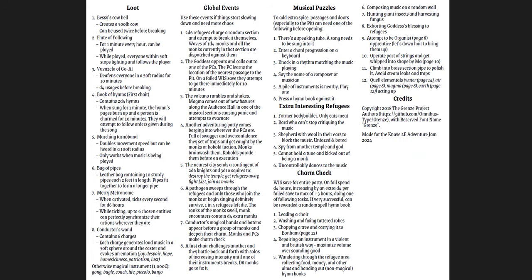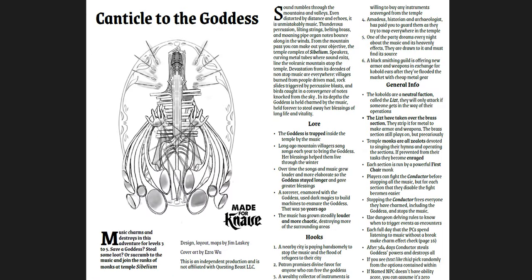You get the final pages with loot tables, global event tables for when things slow down and you need more chaos, musical puzzles to add into the passages, some interesting refugees, and charm checks if you want to get a spell book. Canticle to the Goddess is so good. If you know music, or if you're a musician, or your players want a really thematically interesting and coherent adventure, pick this one up. Really cool idea.